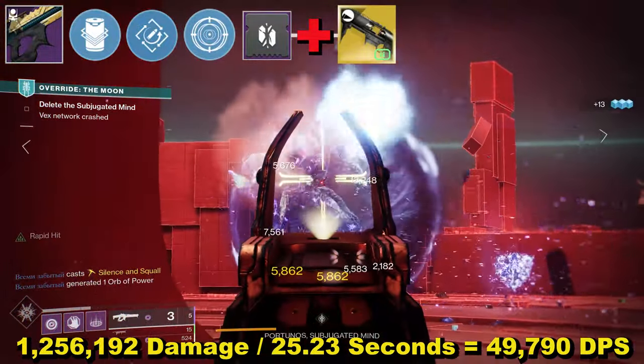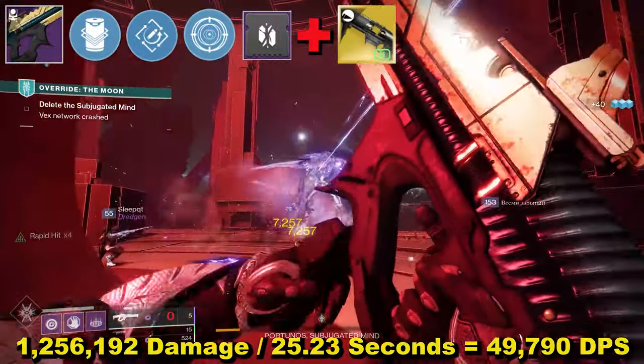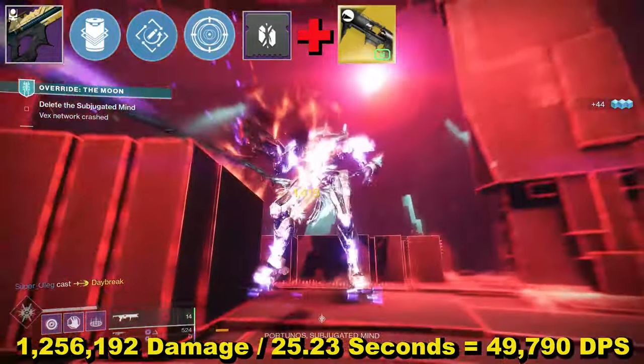So nearly three and a half thousand higher than without Witherhoard. Sprint cancelling will help you improve that a little and using two rounds from Witherhoard will help a little as well, but I don't expect it to be by much.